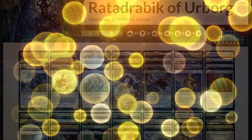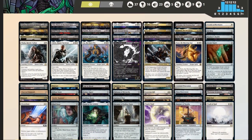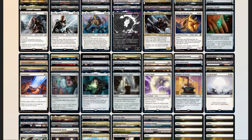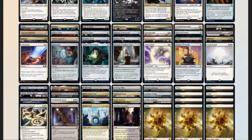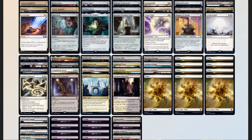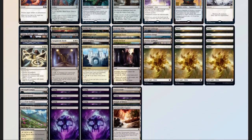Let's take a look at our deck and compare it to our checklist. 50 mana sources, split between 37 lands and 13 pieces of ramp — right on target. 12 pieces of card advantage counting tutors and recursion. 9 pieces of spot removal. 6 board wipes. 2 pieces of graveyard hate. No sudden 'I win' cards, but with all of our board wipes we don't really need one.